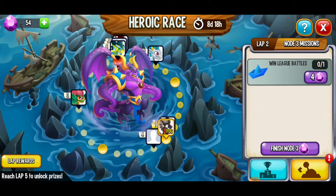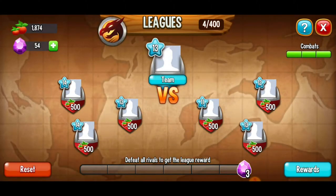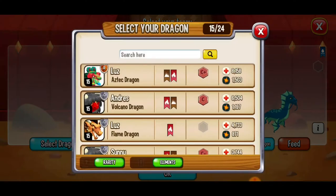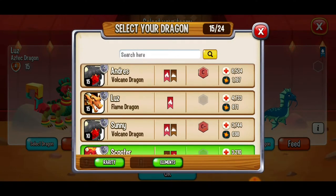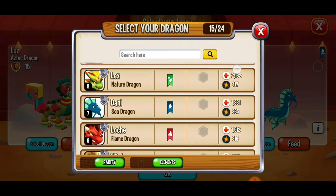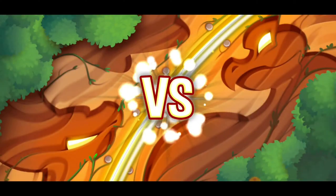Our next mission is going to be to win a league battle. Let's try this — we're going to battle leagues. I'm going to go with this level 11 opponent, but our dragons aren't strong enough at the moment, let's get some strong dragons up in here. These dragons are only level 10; we want some level 15 dragons, so I'm going to grab that volcano dragon. Those are our three strongest dragons, let's try this.